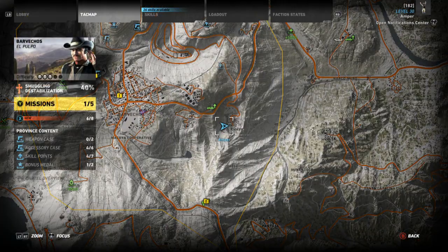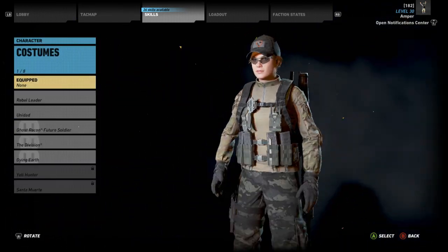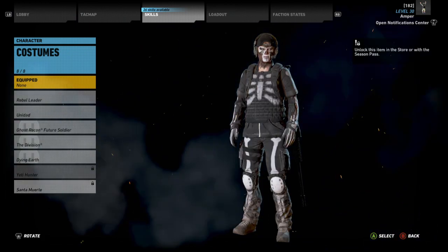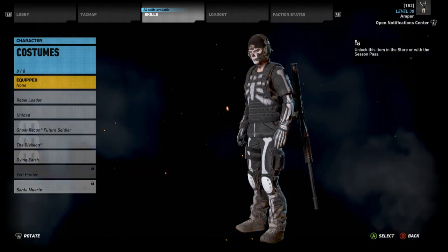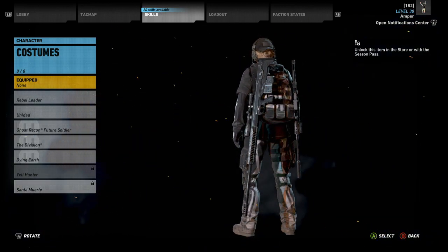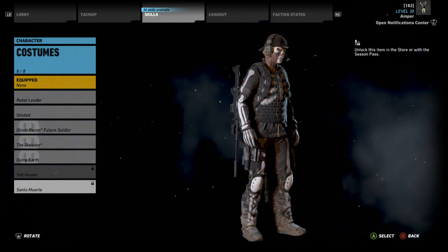Under the costume section you'll find Santa Muerte — it is really all-black gear with some exoskeleton imprints over that black gear, and you've got some face paint on as well. I like it cosmetically; it fits the lore of Ghost Recon. Santa Muerte is a huge element of the game and cosmetically I'm digging it. But it says you have to unlock it in the store or with the season pass.